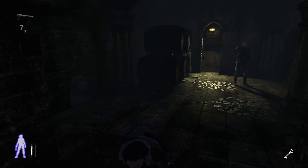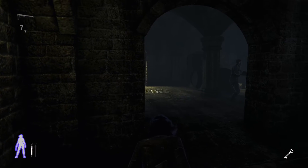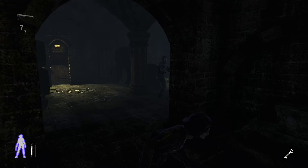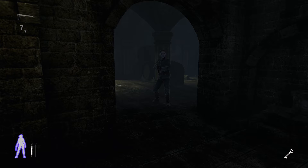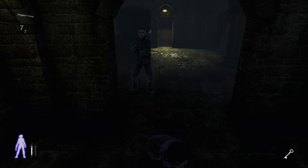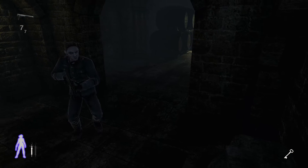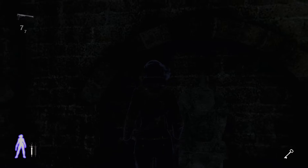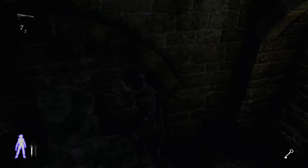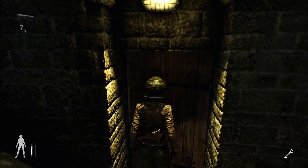We need to alert this guard here. Go inside as far as possible into this room so he doesn't spot you. He can be a little bit tricky because he is a little weird in the way he moves. The key to not being seen here is to hug the wall behind here and he will not see you.